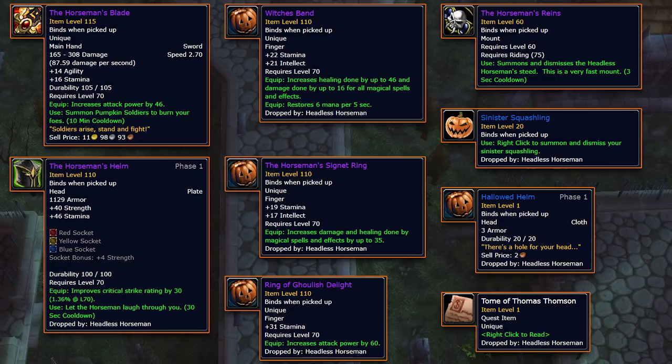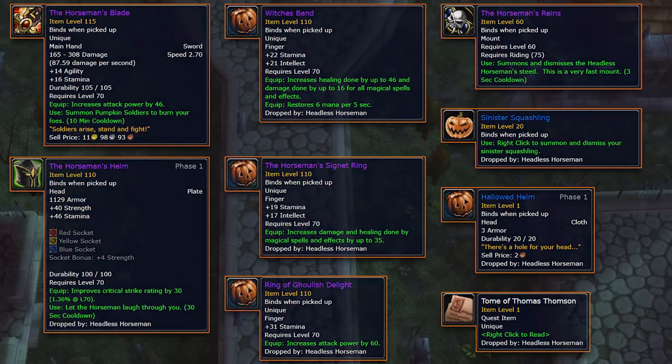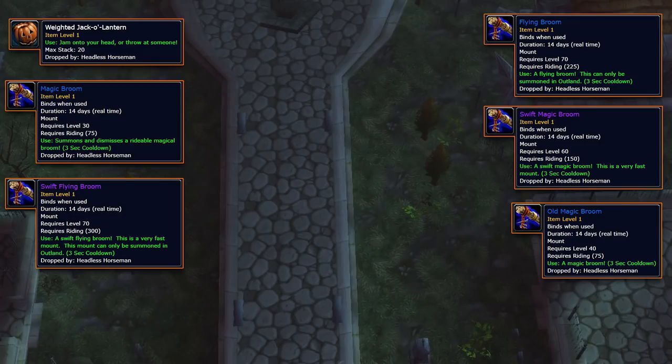The incredibly rare Horseman's Reins also drops — this mount is a regular and epic ground mount; it's everything you've ever wanted. The Horseman's Blade also drops, and it's the exact same as Spite Blade, except you can also summon Pumpkin Soldiers from it. The big downside is that it is a main hand weapon, so you can't use it with weapons like Dragon Maw, which are also main hand. There are also consumable and seasonal items that disappear at the end of Hollow's End, like the Magic Brooms and the Weighted Jack O' Lantern.